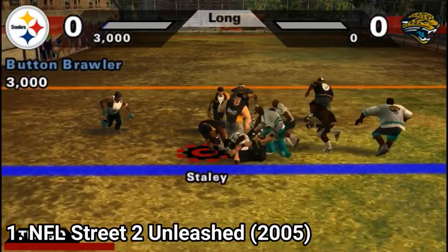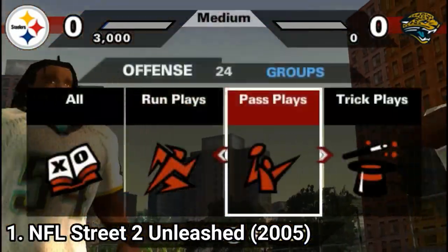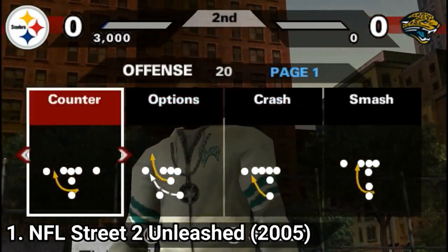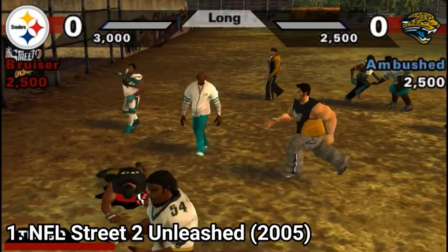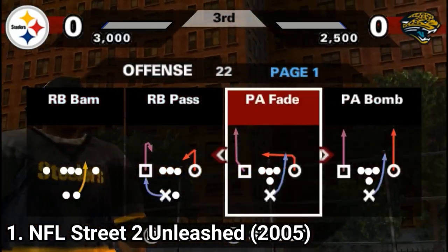You can take it wherever you want. NFL Street, as the name implies, revolves around street football matches. So just like any street game, the rules aren't as strict, and you can use a lot of flashy moves called Superstar Moves. These are flashy maneuvers that look awesome and help you too.